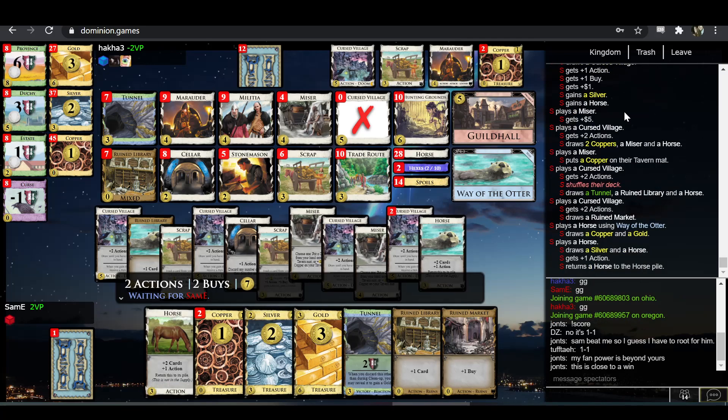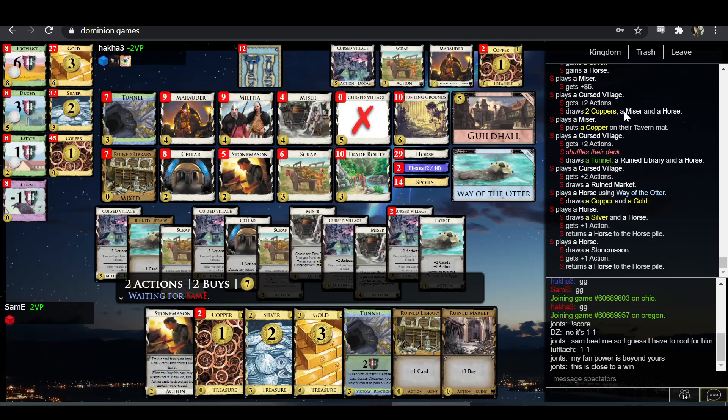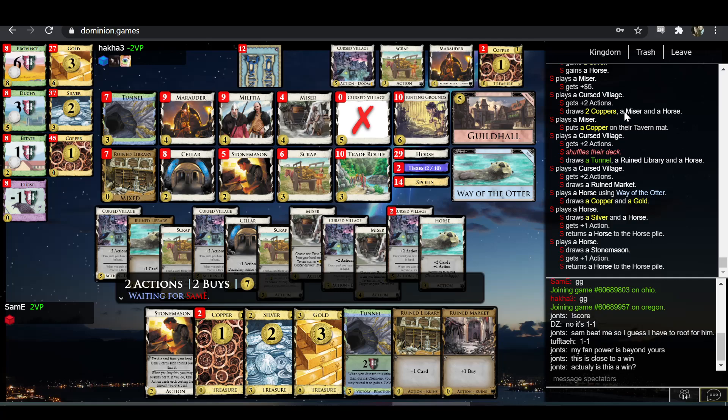I think the Marauder has paid off despite the existence of Way of the Otter. I don't think Marauder was the issue here — it's possible a different opening could have been stronger. Let's see — is this a win? What piles are you looking at? Stonemason, Miser?